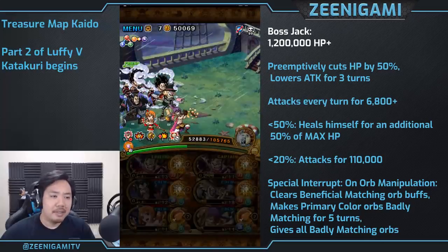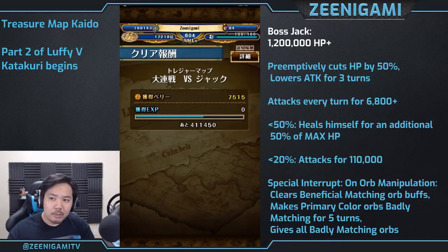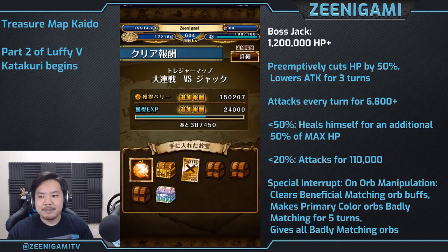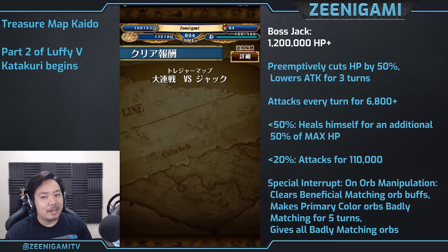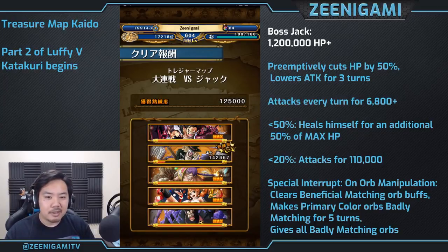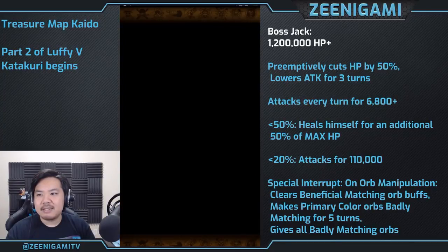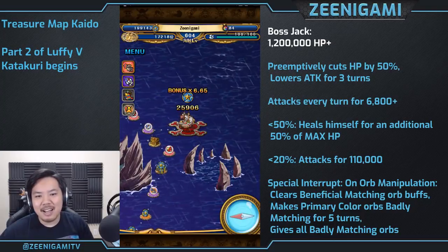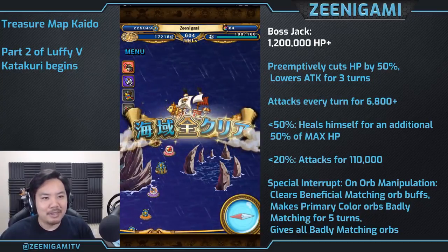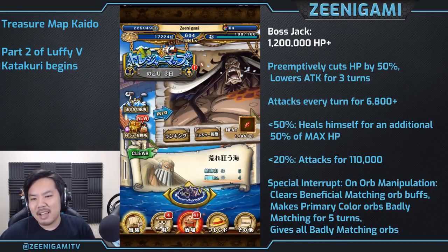That's all the fights. Treasure Map Kaido fights are pretty easy. A double Carrot team works really well on the final stage; double Katakuri works great too — you don't have to worry about badly matching or anything like that with Katakuri, and attack down doesn't really matter to Katakuri since most of his damage comes from his special. Although you will have to stall with Katakuri, which is a bit annoying. Treasure Map Kaido is okay — not actually super awesome, especially given how strong Kaido is in-universe. His actual character is just kind of okay.